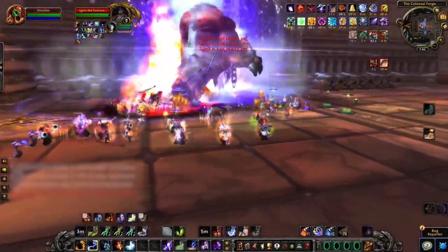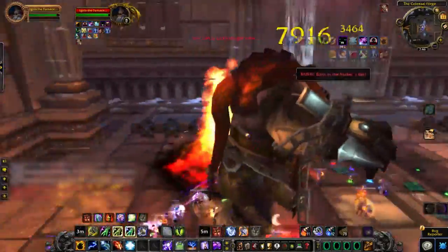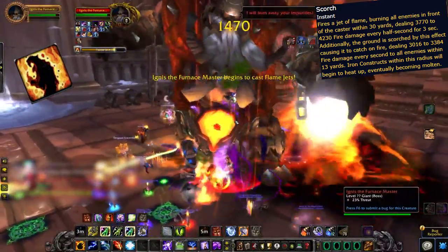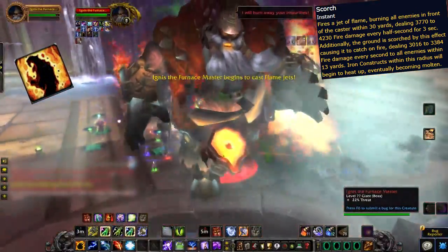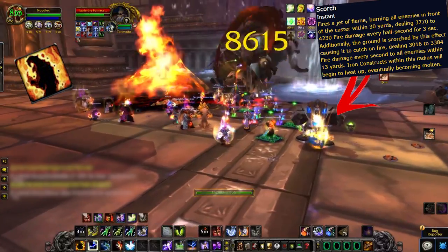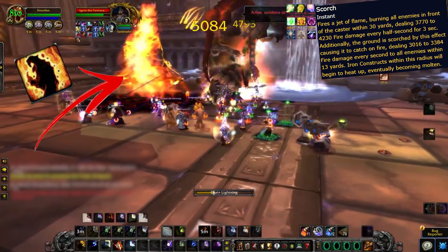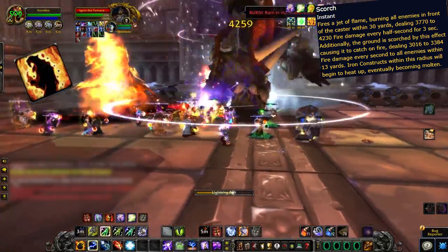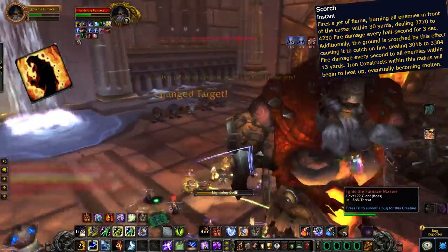You'll want your main tank to bring the boss over to one of the pools in the room. The boss uses scorch, a frontal cone that leaves a huge no-no spot on the ground. When tanked in or next to the water, the scorch does not leave a no-no circle on the ground. There are constructs that come out that cannot be killed unless they're pulled into a scorch to bake, and then brought into the water once they're molten — so you will need a scorch on the ground here and there. You then have to hit the adds hard enough for them to shatter.